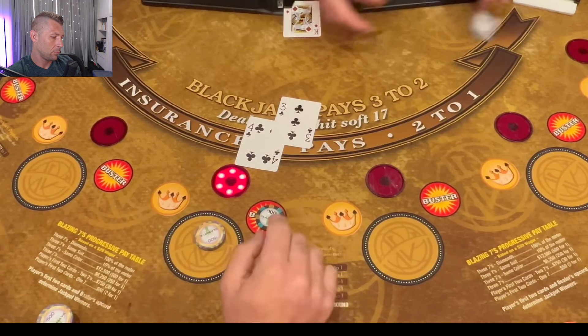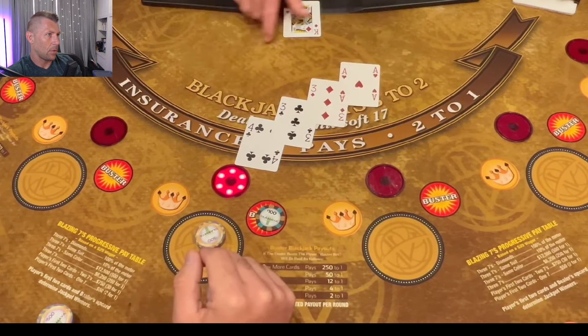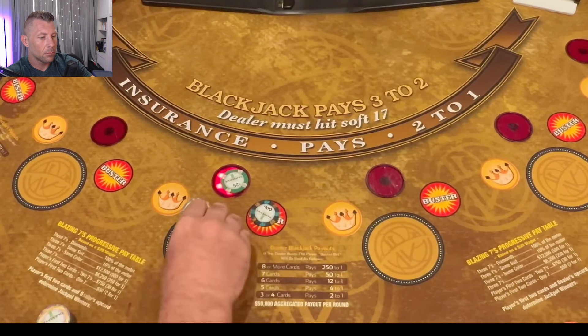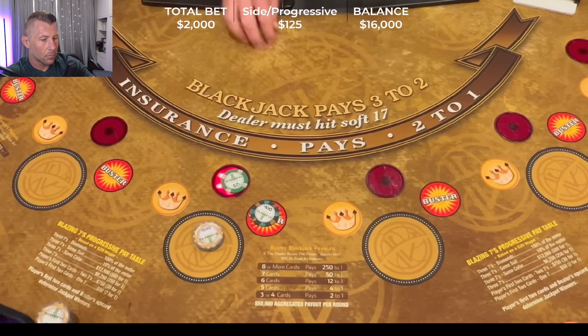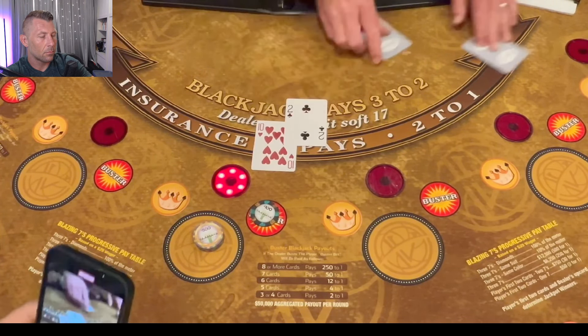Three, four, king — 10, 21, can't do anything else there. Need every bit of that. Two thousand dollars single-handed blackjack — 12 against a 10, be nice. 16, 21 — beautiful! That's a big win at Yamava Resort and Casino. Dealer's starting to bust a little bit.